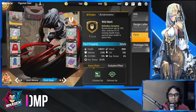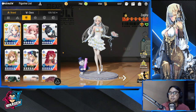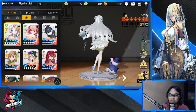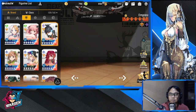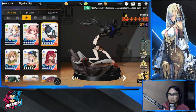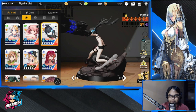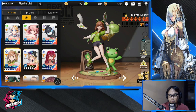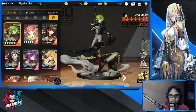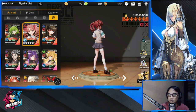For team composition, I mentioned earlier that she's compatible with Zephyr, who gives her energy, and Empress, since Empress's ultimate triggers Tia's passive. That makes Zephyr, Empress, and Tia a very strong trio. Mikoto is also a great addition since she benefits from the buff Tia provides, along with Mikoto's twin Kuroko — Kuroko can benefit from Tia's buffs as well.